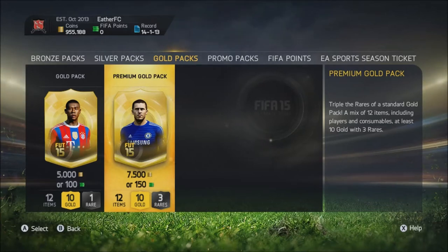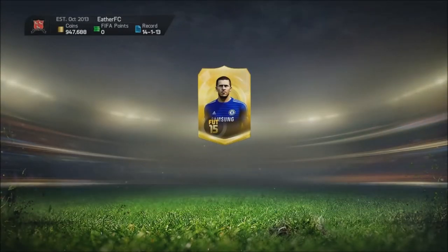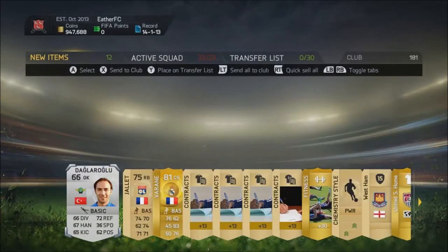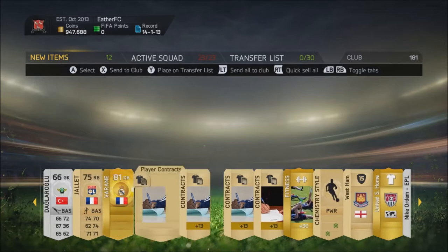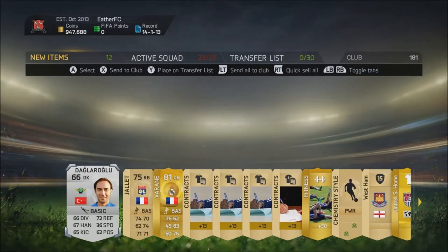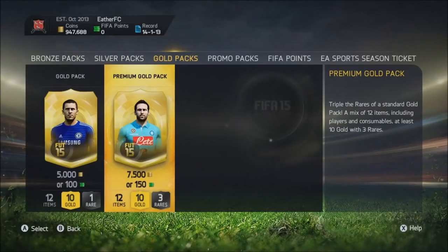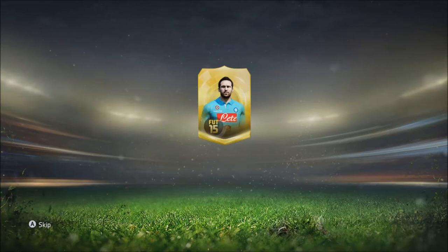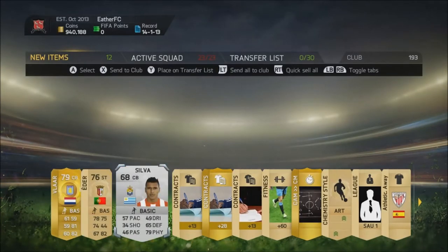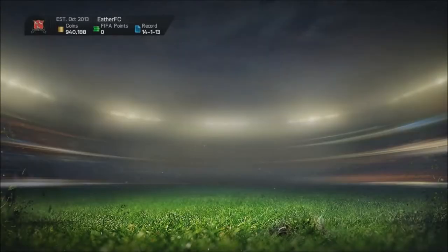There are no premium gold packs, just simple 7500 packs, so let's see what I get. I know a bit more about it now — I know how to send everything to my club. If it says LT at the top, yeah, LT to send all to club. Apparently anything above 84 rated is quite good. I'm getting better at FIFA; eventually I might do a series on how bad I am at it. One million divided by 7500 equals whatever — let's see what I get.